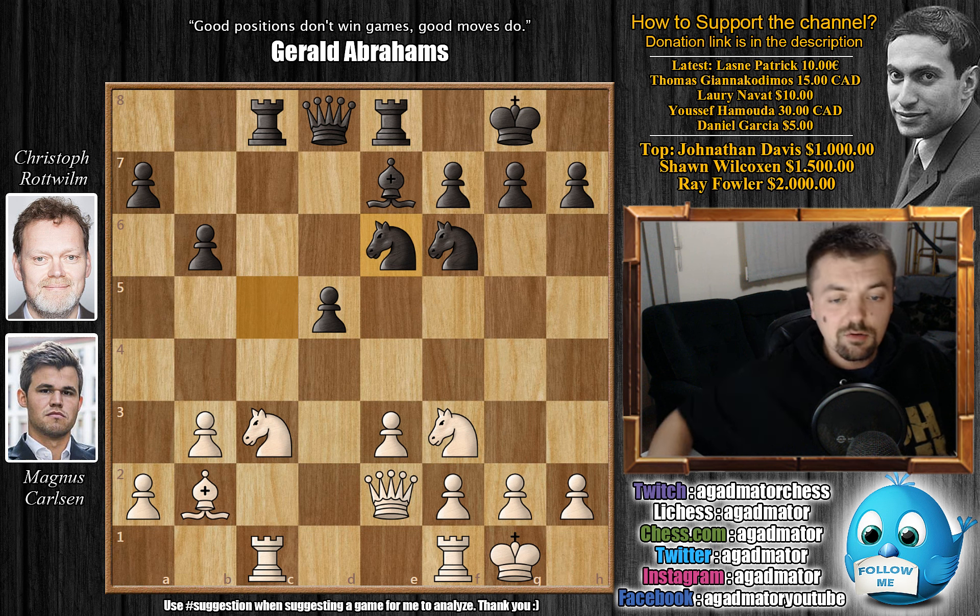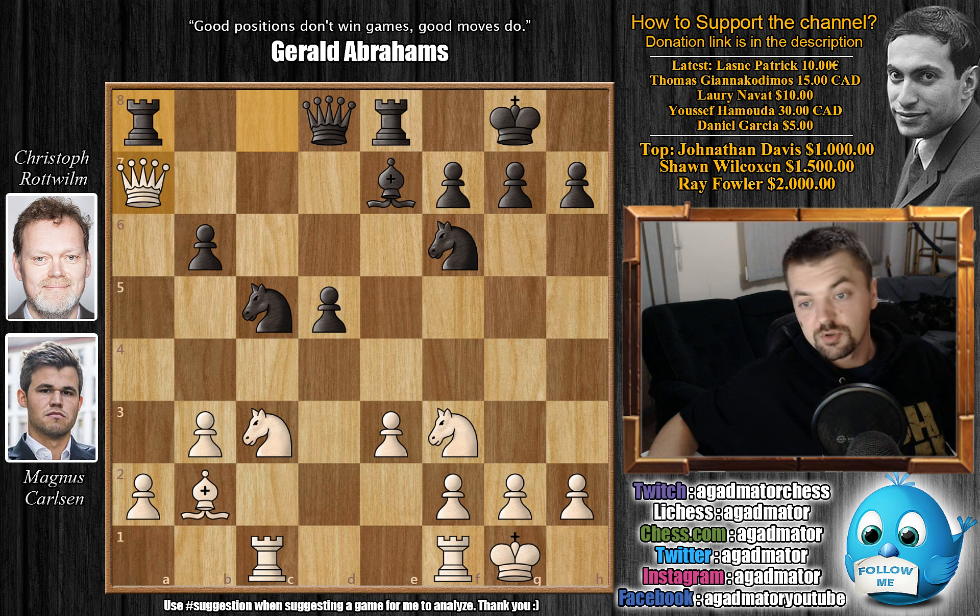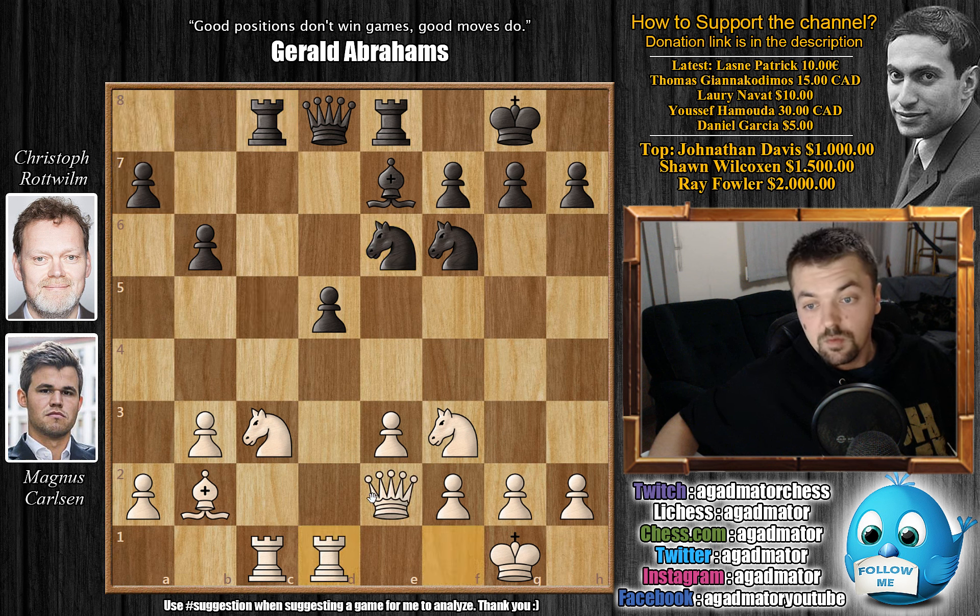Rook f to d1. A move like queen to a6 would be very funny because you could simply repeat knight to c5 and the queen has to go back — if you capture, you lose the queen; simply rook to a8 and the knight is covering b7 while the queen covers b6, so the queen would be trapped. So Carlsen develops the rook — rook f to d1. And here we have bishop to b4. It's not all that simple to figure out a plan for black. You might want queen d7, rook c7, try to exchange rooks along the open c-file. But Carlsen takes advantage by playing knight to b5, attacking the d7 pawn.